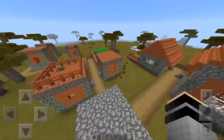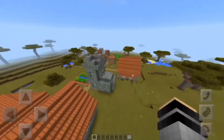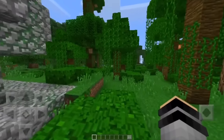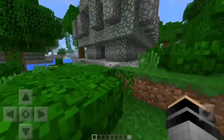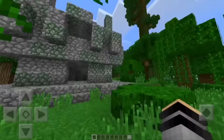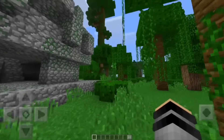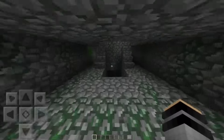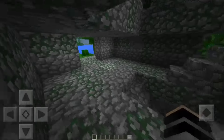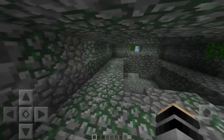Now this is a jungle temple, and they spawn in regular jungles, kind of like the desert temple. It's got some traps inside as well. Jungle temples spawn in a jungle obviously. Going inside — over here there isn't really much, you could make a house out of it if you wanted. Up here it's also just a little hangout area.